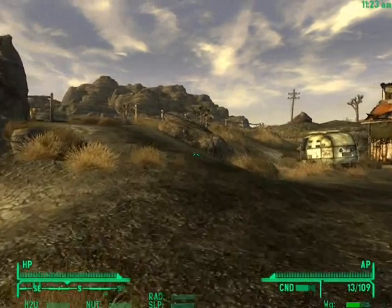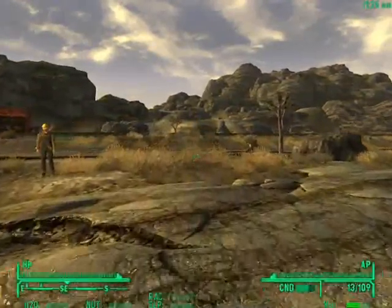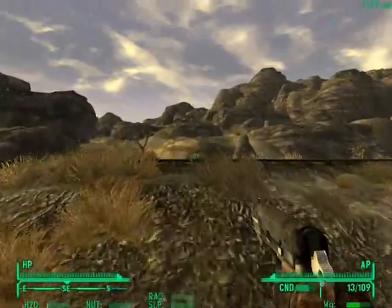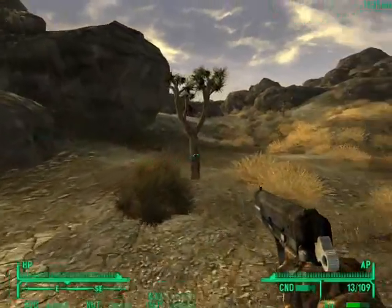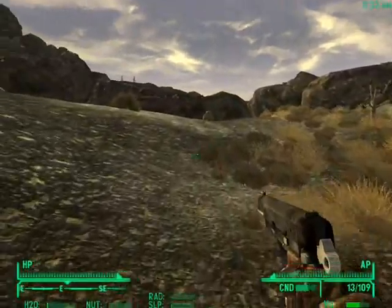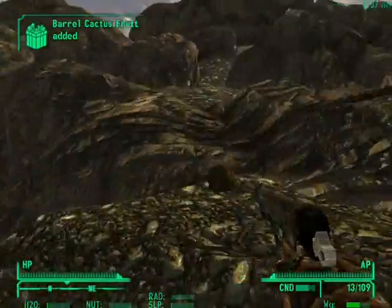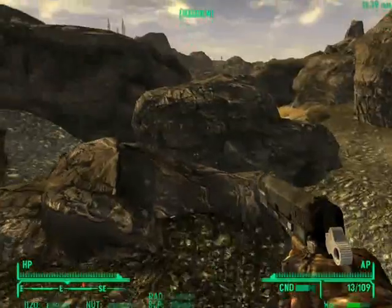The big challenge here is that the Deathclaws have a ridiculous spotting range. Pretty much no matter what, they are going to see us. The trick is we're going to be exploiting a quirk of the pathfinding AI. So long as they can't directly path straight to us across a relatively flat plain of ground, we will be pretty much safe. If we can get up here and stay up on rocks like this, we are safe.